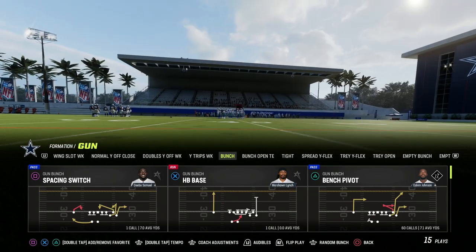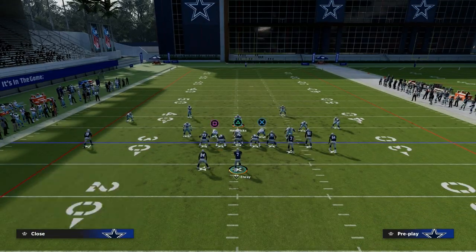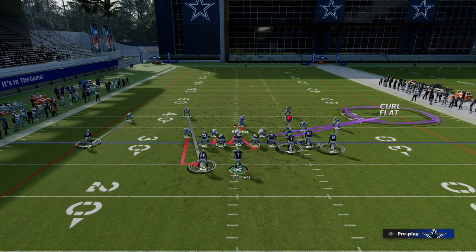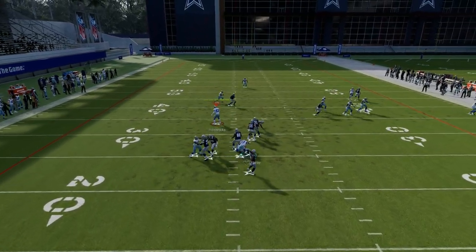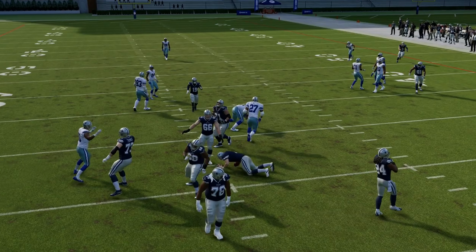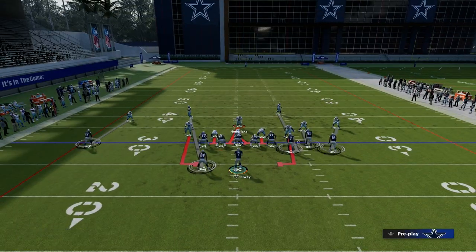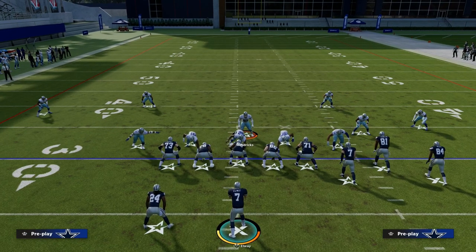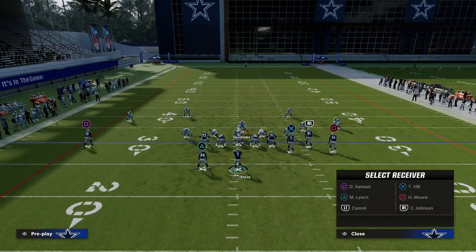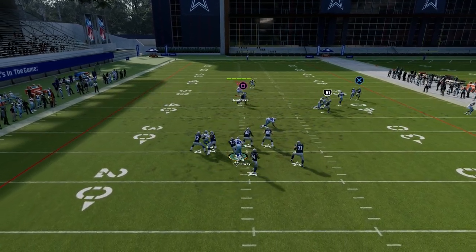We'll put Steve Atwater in with the running back just blocking. I want to stand to the right, and you see he loops around every single time. Atwater has better agility than Ted Hendricks, so it's going to be more consistent. Just put somebody there with high agility — the higher the agility, the better. But the bottom line is, in game, most of the time this is not going to be a necessity; it's just going to come in every single time.